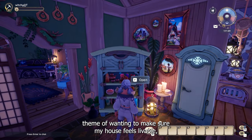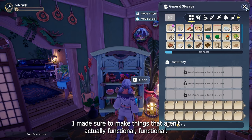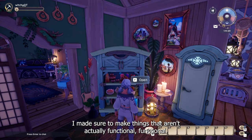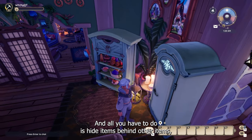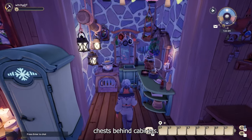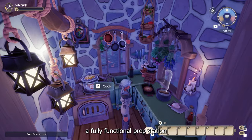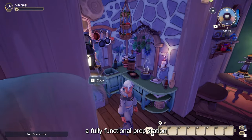On the theme of wanting to make sure my house feels livable, I made sure to make things that aren't actually functional, functional. All you have to do is hide items behind other items — chests behind cabinets, putting things on top of your stove, or making a fully functional prep station.